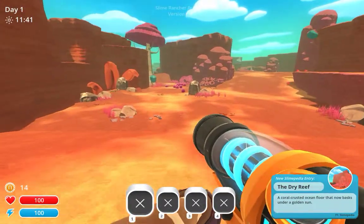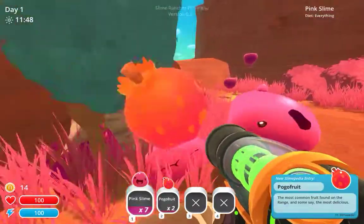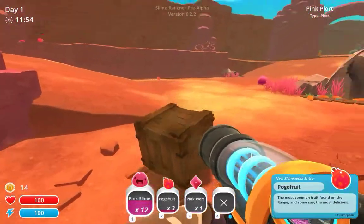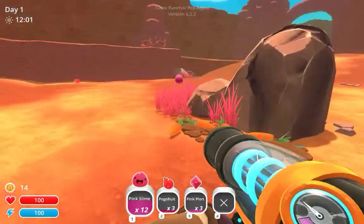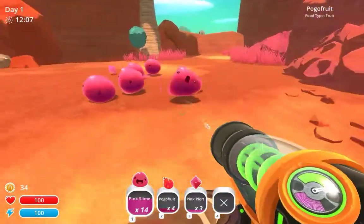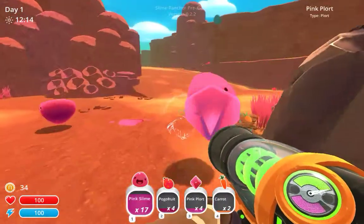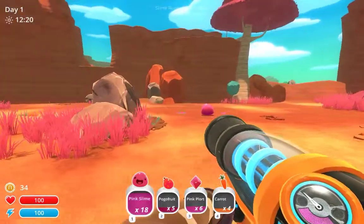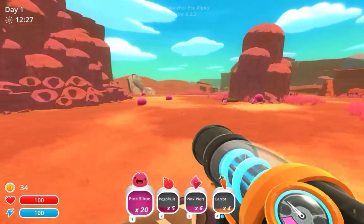Coral crushed ocean floor that now basks under the golden sun. Take all of them. Hey, look — a box! Let's pick up these crystals. Do we get coins for picking them up? I thought these were supposed to be the currency, not coins. Let's pick up fruit for the report back at home. It's just gel from the ground.